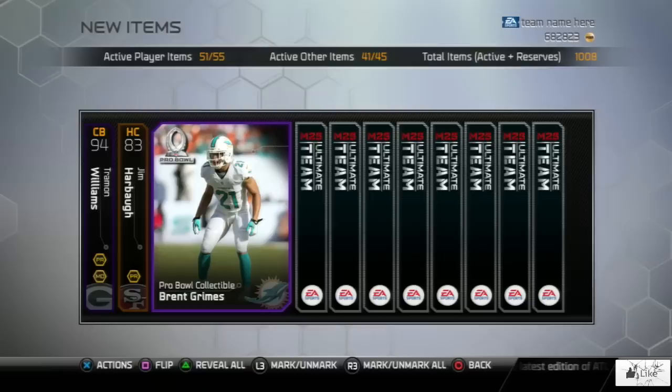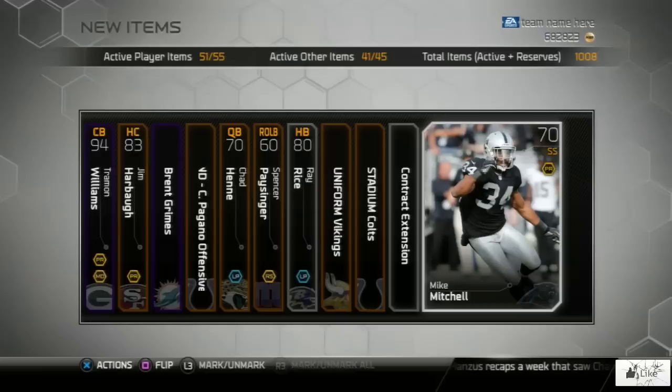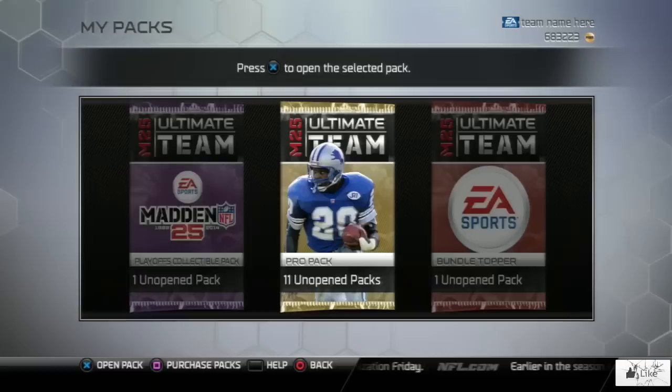And here we have our Pro Bowl collectible of Brent Grimes. Let's see what else we could get in this pack. Our contract and the silver card of Mike Mitchell. So this was also another great pack for me. I'm still a good ways from completing, or rather having all of the Pro Bowl collectibles for Madden 25. Right now I have about 20 of them, and I've opened a couple of duplicates.